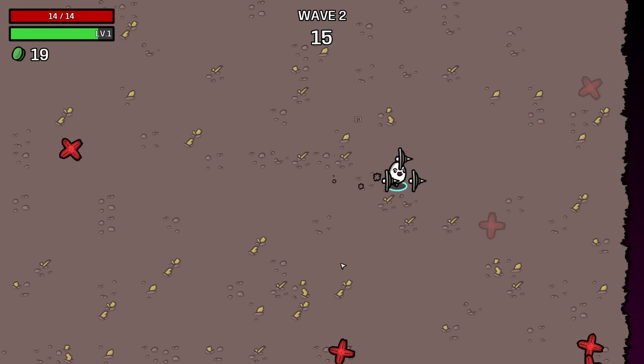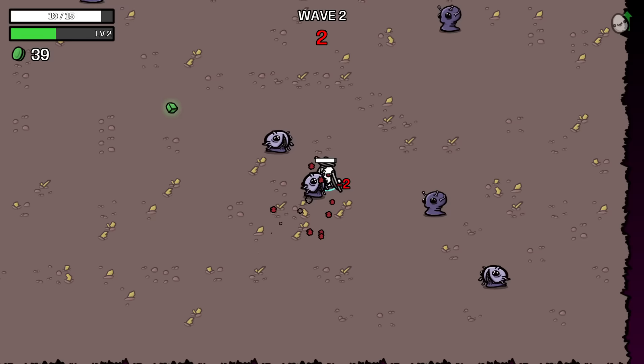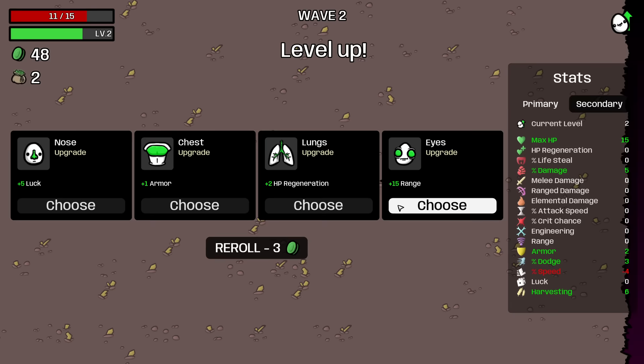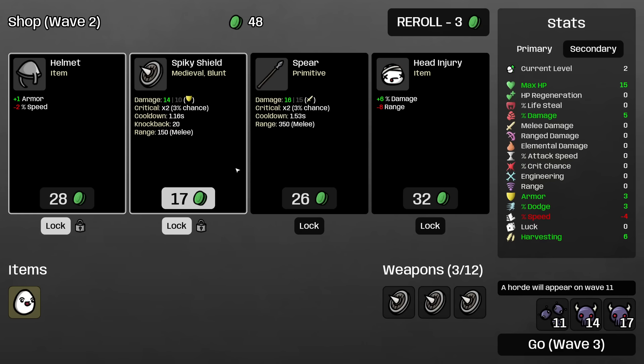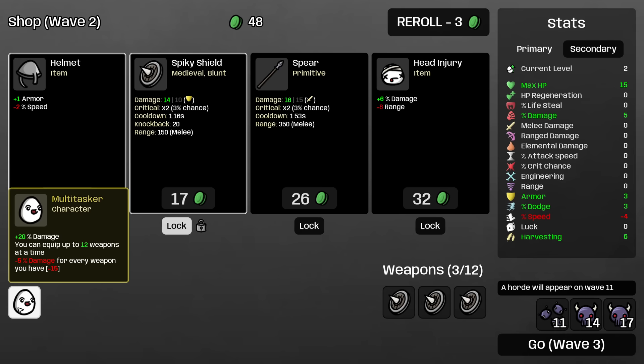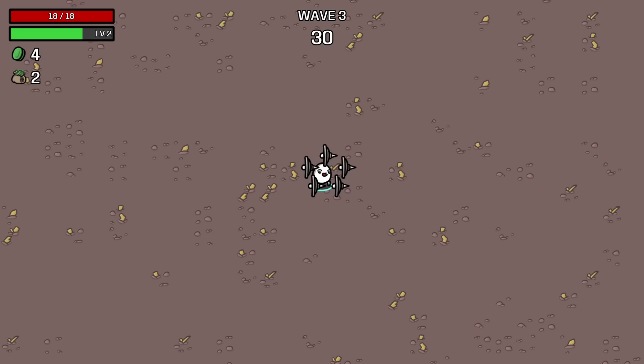I need to buy percent damage as well because the Multitasker loses percent damage with every additional weapon you have. You start with some additional percent damage, so right now we're still positive, but as we get more weapons we're going to drop into the negatives. I'll probably just take armor here — armor is so valuable to this character. Right now you can see we have 5% damage because of the Multitasker's thing. You start with 20%. We're going to end up with minus 40% damage when we get to 12 weapons, so any percent damage we can buy is very valuable.